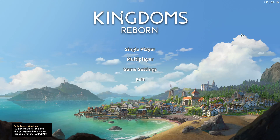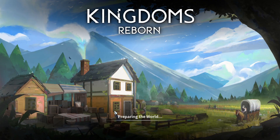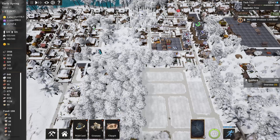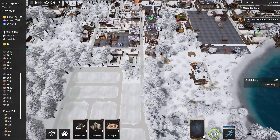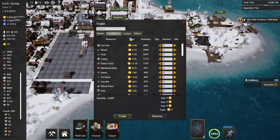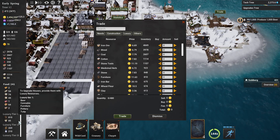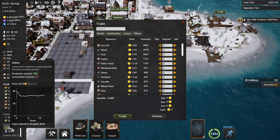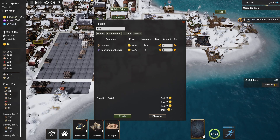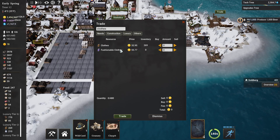Now let's jump to the next trick. This next trick requires you to be a little bit progressed in your world, so I'll go to my previous world. I haven't played for about a week. Here you need to be producing something expensive — for example I produce clothes. Let's see — it was 32, so that's good.